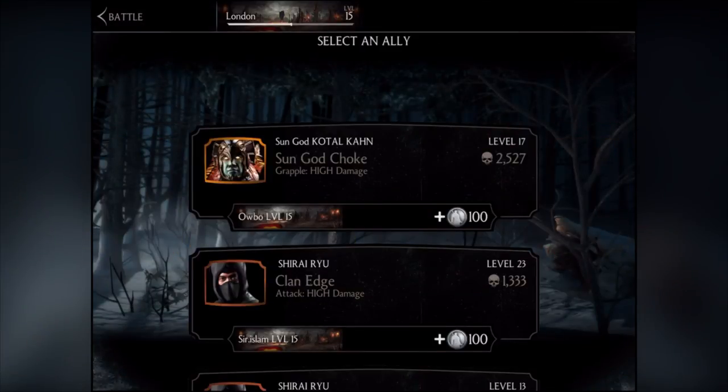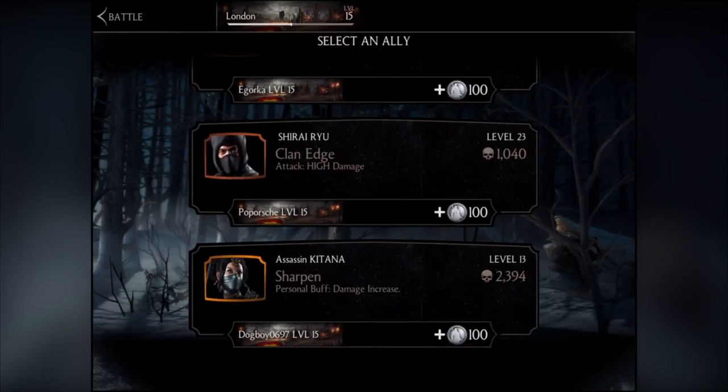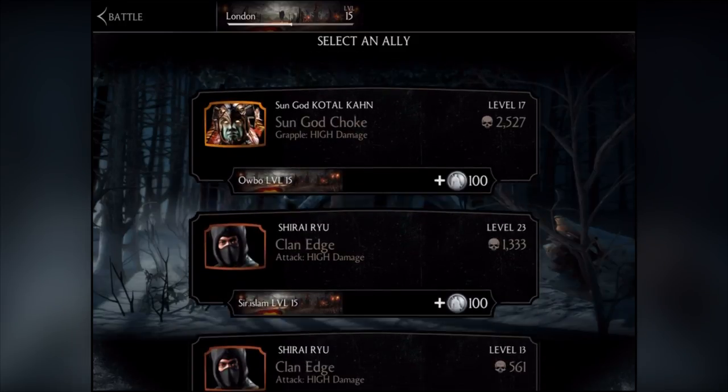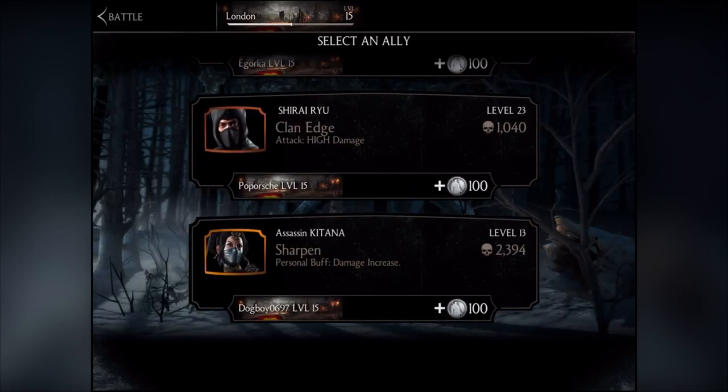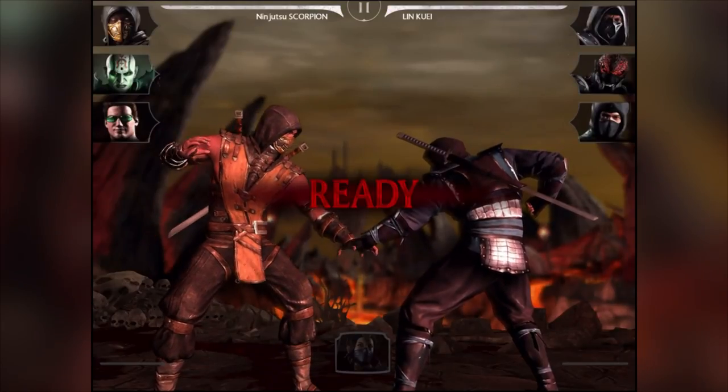Sun God — is that his x-ray right there? 'Sun God Chosen' — I don't think it is. Sometimes when you get these characters into battle, you get to use their x-rays. I think that could be Kitana's x-ray, possibly Assassin Kitana as well. Let's take in Kitana — she's awesome, really cool. I wonder when all the other characters like Raiden, Lucaine, and Mileena will come out — can't wait to get them all. Let's fight!